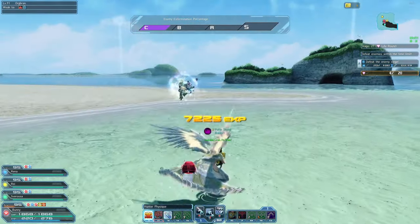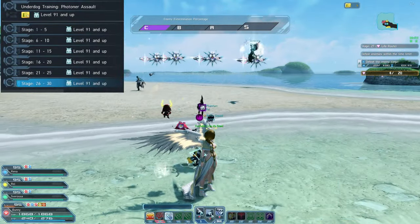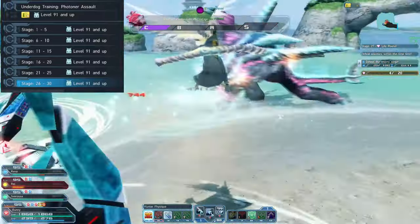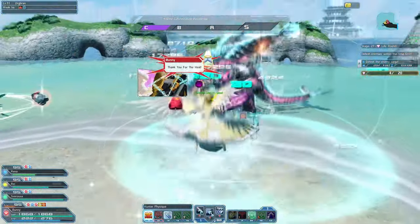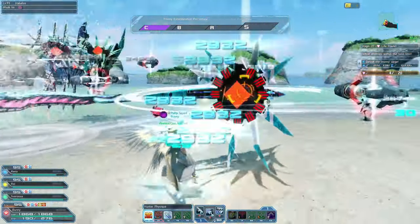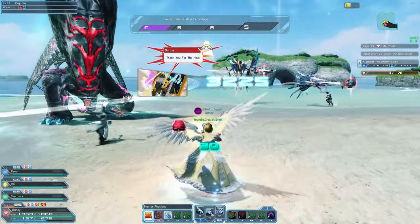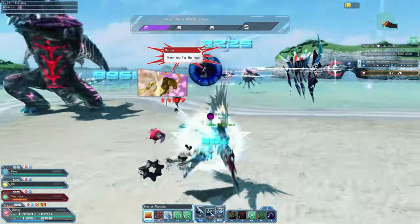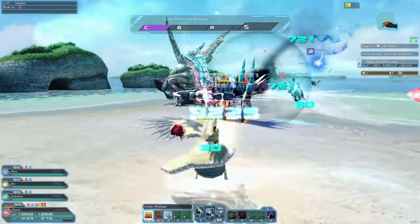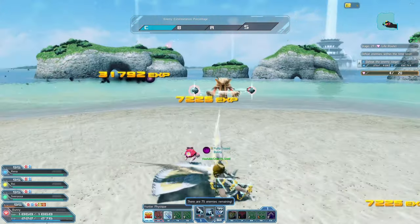When you first start a Divide Quest you can see different stages: 1-5, 6-10, 11-15, 16-20, 21-25, 26-30, and later on we're going to get 31-35. To get to the next stage, you need to get an overall S rank. You don't need S rank in every single map or stage, just an overall S rank for the whole run. Each stage is harder than the next with a different boss, but harder stages reward you with more rare drop rates.